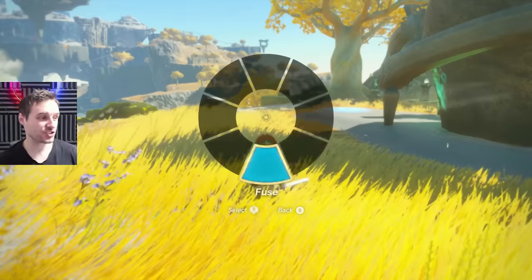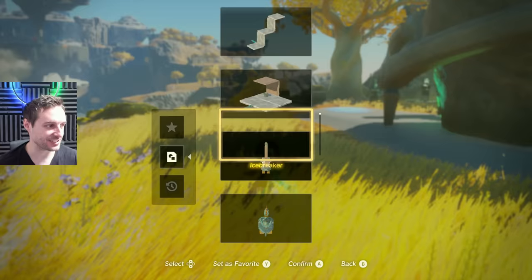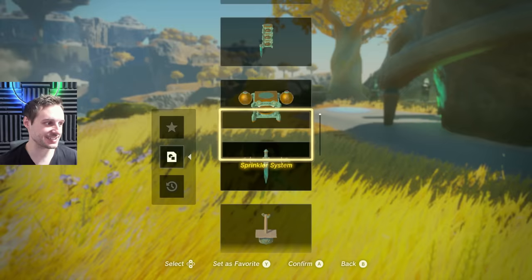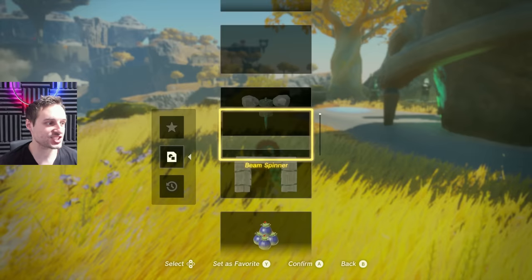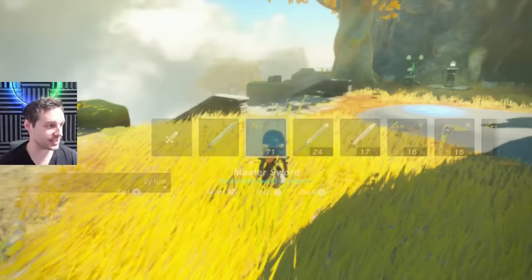Zelda Tears of the Kingdom has so many vehicles you can check out and unlock. However, so many of these vehicles are completely useless — you will never use half of these. Some of them are pretty cool ideas, like the bomb bouquet, but there is one vehicle you can make right now, save to your favorites, and use anytime you need transport. The good news is it's cheap on battery.